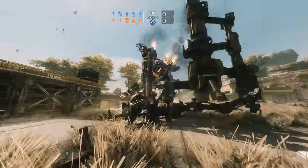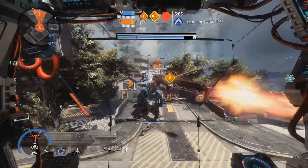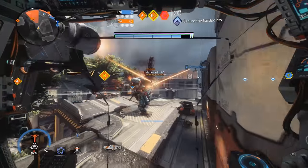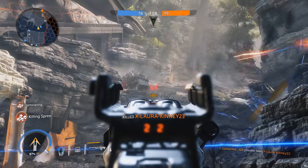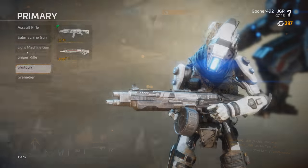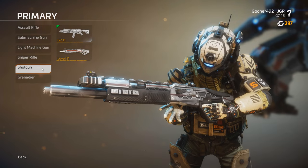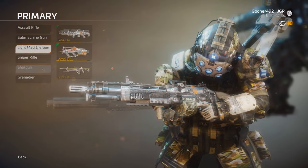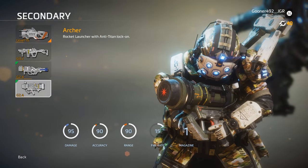Now, without further ado, let's start today's video. The most important aspect of a first-person shooter is the shooting. If the guns don't feel good, the game doesn't feel good. In Titanfall 2, there are six primary weapon categories and two secondary weapon categories, and each is filled with unique weapons with a distinct look and feel that affect how you play the game. Today, we're going to talk about the light machine gun primary weapons and the anti-Titan secondary weapons.